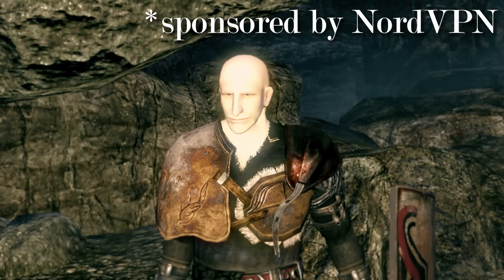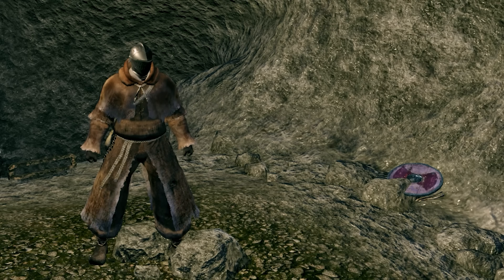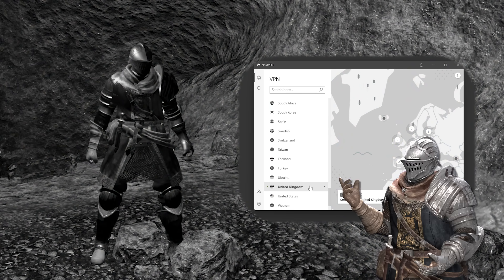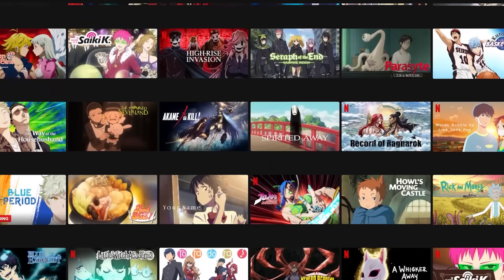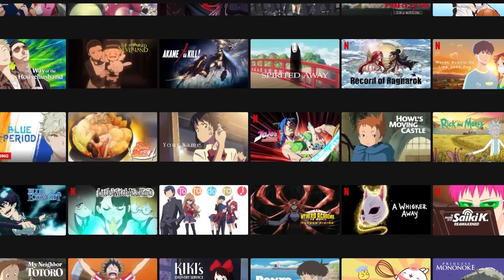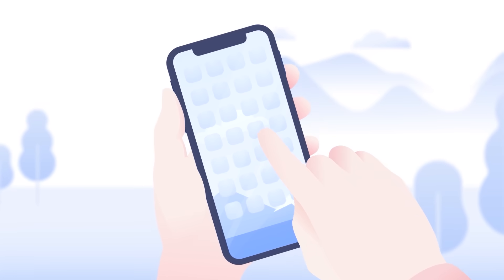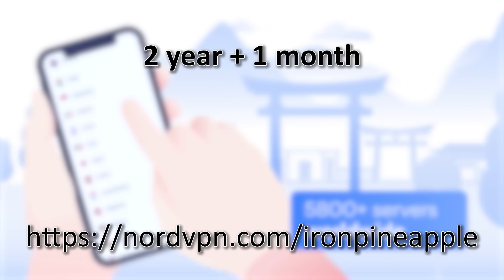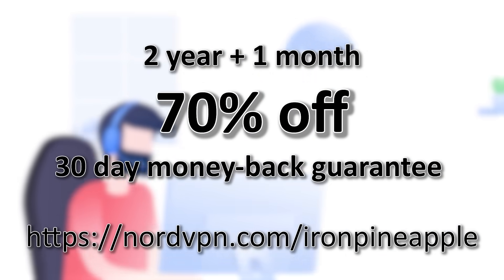This is roughly how NordVPN works. In addition to increasing your privacy online, it allows you to hide your IP address and make it appear like you're from whatever country you want — this lets you get around region locks for streaming sites so you can watch way more movies and shows. NordVPN also comes with NordLynx technology so your connection remains fast. Click the link in the description — NordVPN.com slash Iron Pineapple — and get a two-year plus one-month plan for 70% off with a 30-day money-back guarantee.